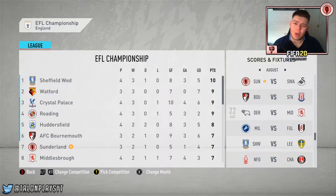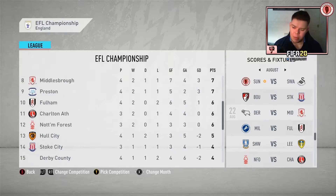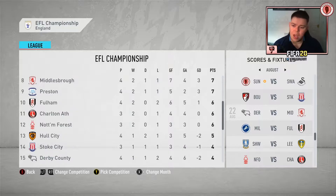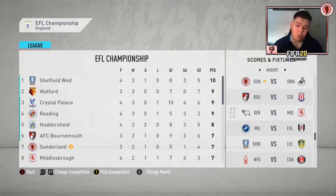Welcome back to the FIFA 20 Sunderland career mode. In the last episode I said I'd show transfer targets but it didn't happen, so I'm doing it now. Let's quickly look at the table — we have a game against Swansea at home at Stadium of Light. They're 16th, having played three and drawn three, while we've won two and drawn one, giving us four more points.